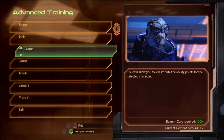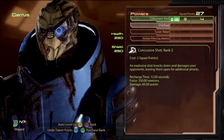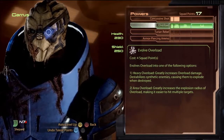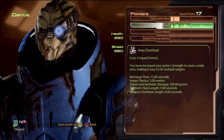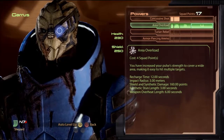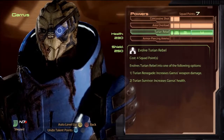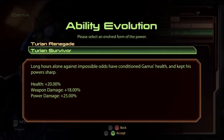Garrus — to me there's only one real good way to build him as an Adept, and it's not even close. I put two points in concussive shot first, then immediately go for overload, and you want area overload — that's obviously good so you can remove shields from multiple enemies.